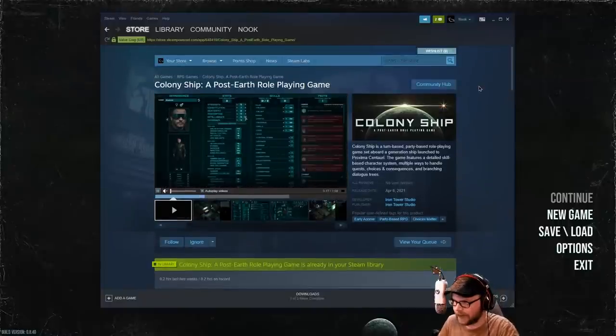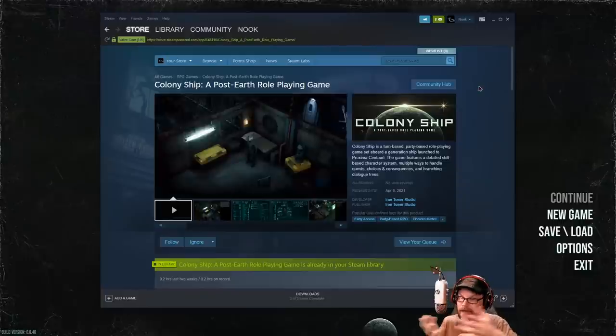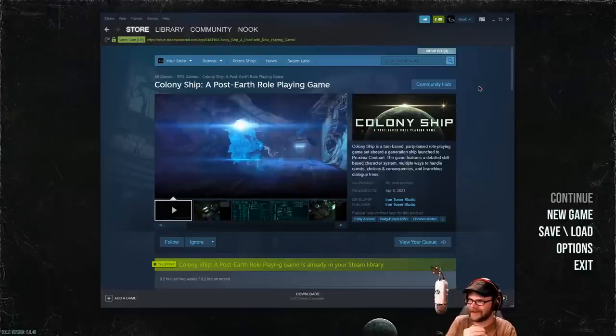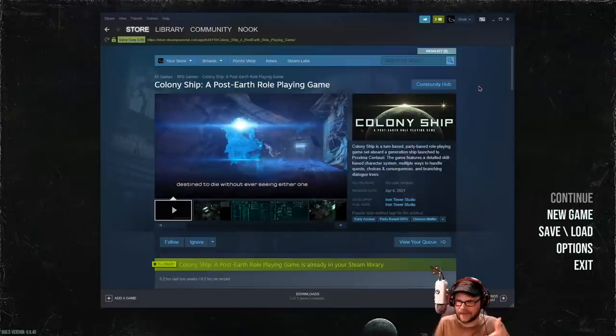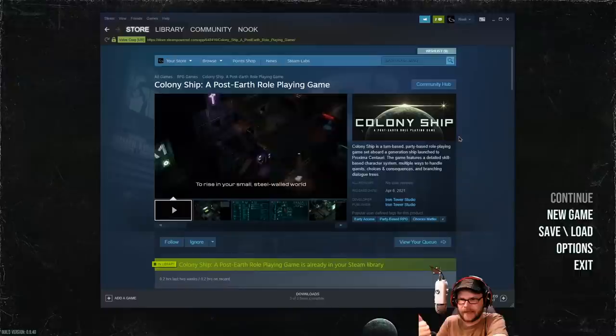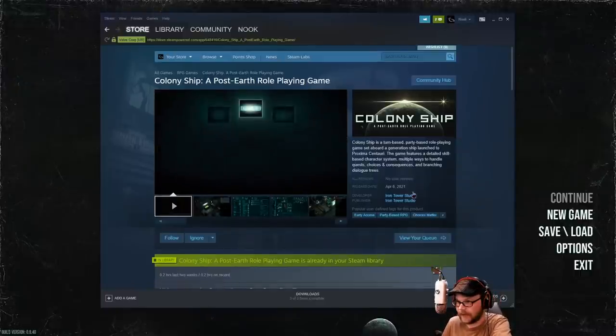Alright, so this is Colony Ship, a post-Earth role-playing game by Iron Tower Studio, which you may be familiar with. It's a turn-based, party-based role-playing thing, kind of like an old Fallout, I suppose. Pretty heavy on the dialogue, and we're on a big ship — cyberpunk-y kind of a thing — and we're gonna run around.